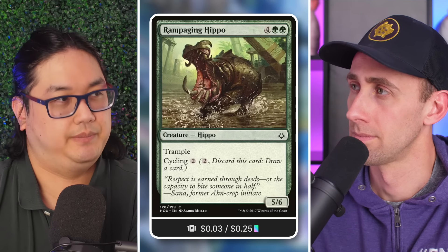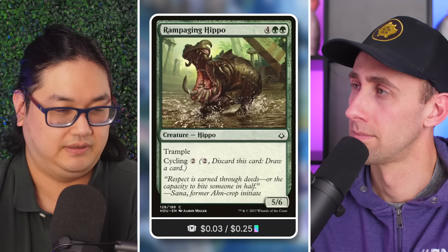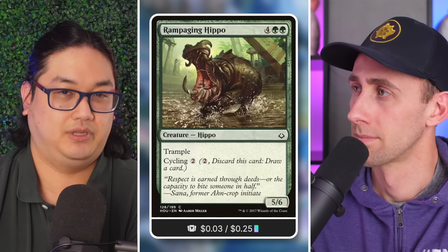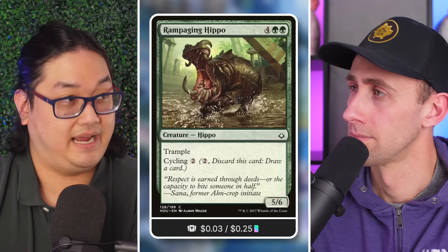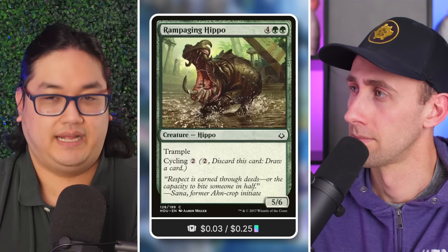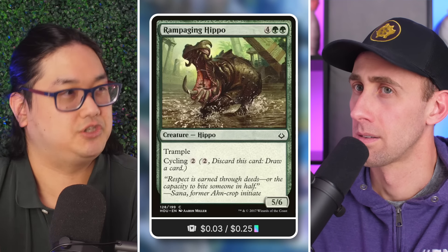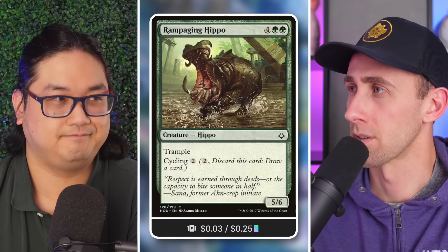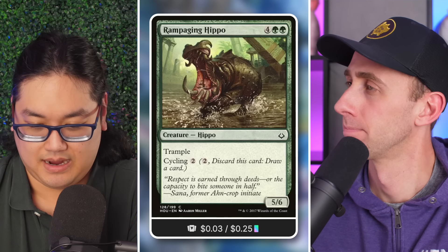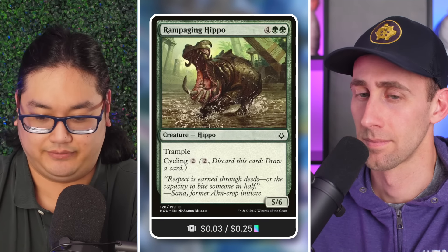The majority of EDH decks have support cards that support your overall strategy without necessarily contributing to it. Take Crucible of Worlds in a landfall deck — it's not a land, it doesn't get more lands out of your deck, but it allows you to reuse lands. It's a three-mana artifact: you may play lands out of your graveyard.